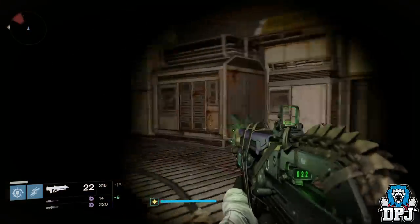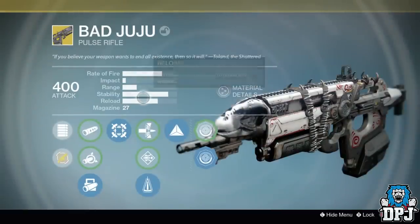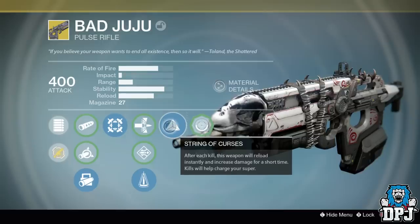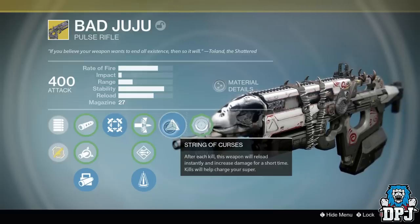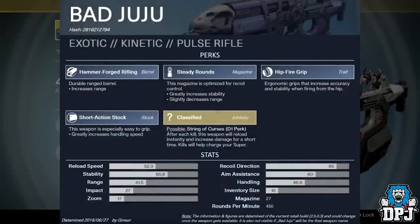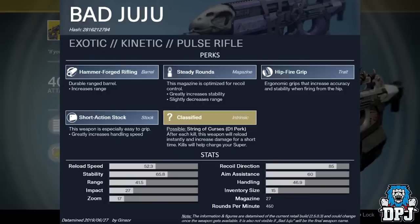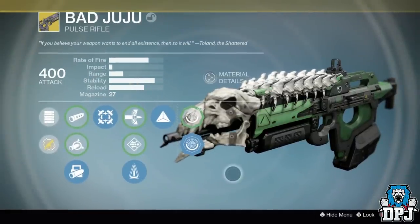For those who didn't play Destiny 1 or can't remember, the Bad Juju was an exotic pulse rifle with one of the best designs to date. It was many people's favorite due to its intrinsic perk — String of Curses. After each kill, this weapon would reload instantly and increase damage for a short time, and kills would help charge your super. I forgot how quickly this thing charged your super — it's absolutely crazy. Thanks to Jinsei over on Reddit, we can see the weapon's perks in Destiny 2, minus the intrinsic which is classified. Bungie may modify it slightly, but we will see.